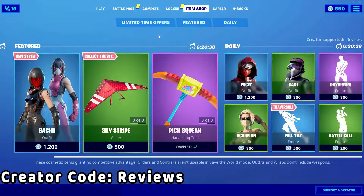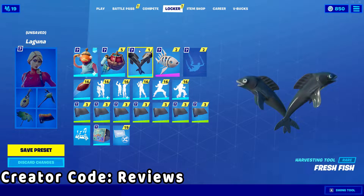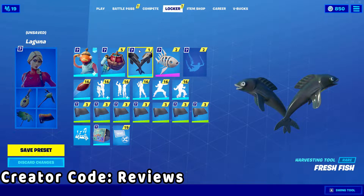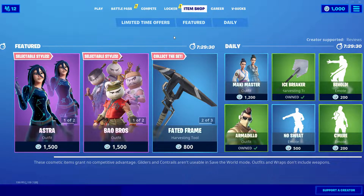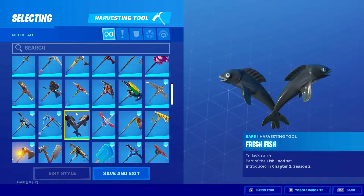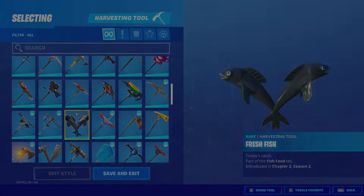This pickaxe is currently not in the item shop when I'm recording this, but my plan is to release this review right as it comes back to the item shop for a second time, because I could tell this pickaxe was very popular the first time it was released. If you're looking to pick up any items from the item shop, be sure to use a support-a-creator code — our code is 'reviews' — and it really does help us out. Without further ado, I'm going to hop into a game to show off this pickaxe with live gameplay.